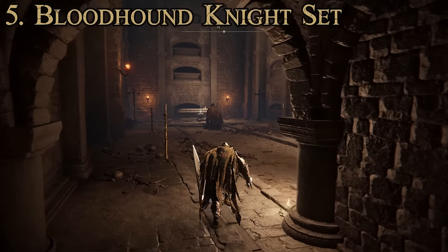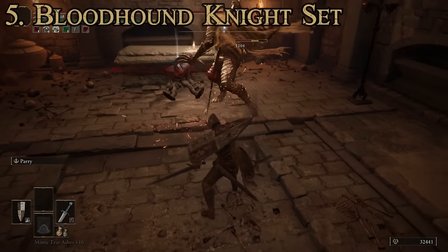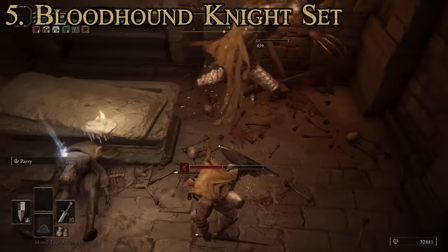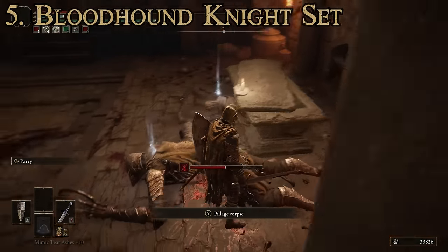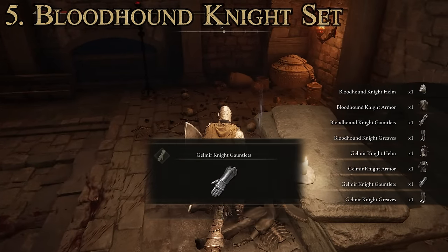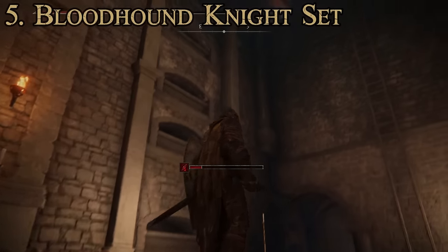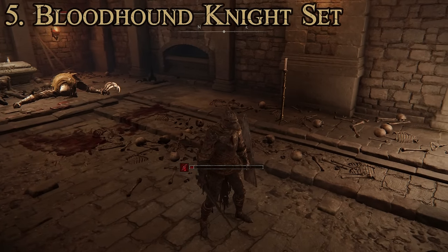Once you've gotten down that ladder, you're going to want to take out this Bloodhound Knight. There's not going to be any great way to sneak up on him, but he is just a regular enemy type. Once you've defeated him, you'll be able to loot the entire set off him — you can see we got the full set into our inventory. While you're down here, you might as well also get the Gelmir Knight armor. It is kind of annoying getting past the chariots, but once you do, you can grab it. That is number five, the Bloodhound Knight set.